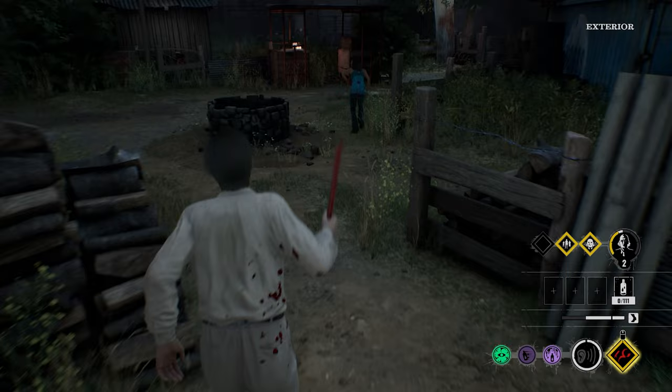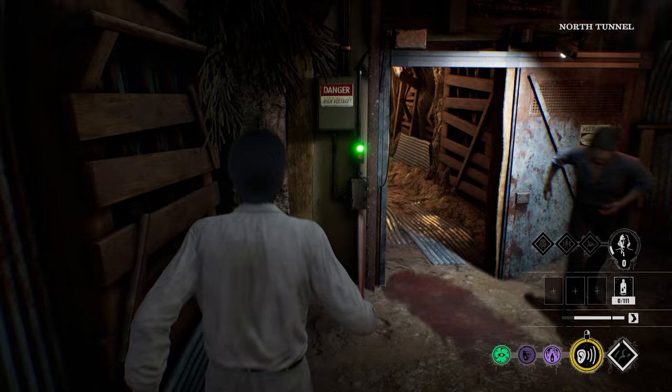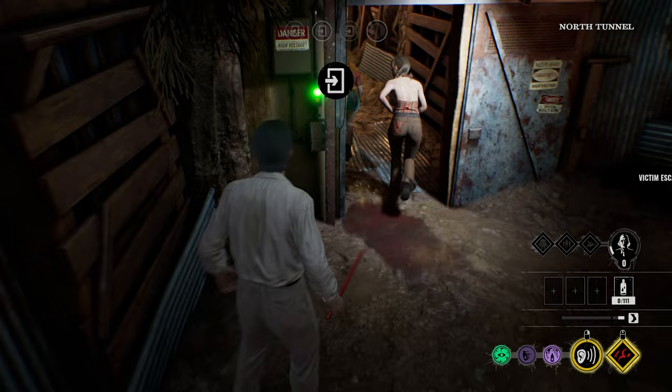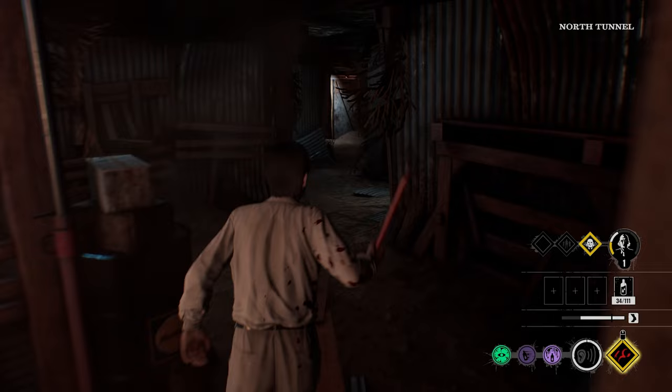Once you've loaded into the game, start playing as you would — collecting blood, chasing victims, etc. For this bug to work, you're going to need victims to escape through the fuse box gate located in the basement. The trick is to try and influence victims to take this escape by being extra defensive on things such as the car battery or generator escape. After the gate opens and a victim makes their way out of the tunnel, head down to the basement and park yourself right outside the fuse box door, then turn on your seek ability.